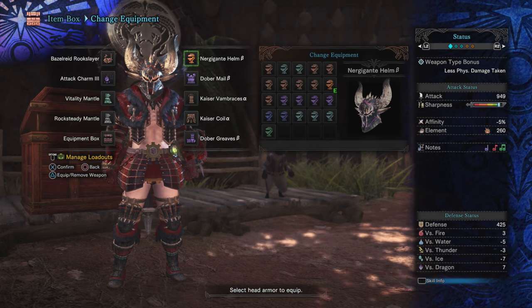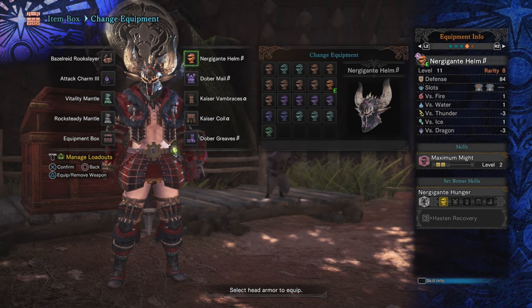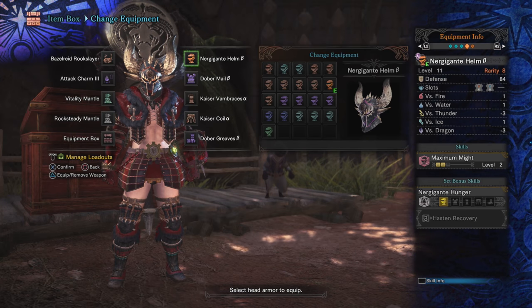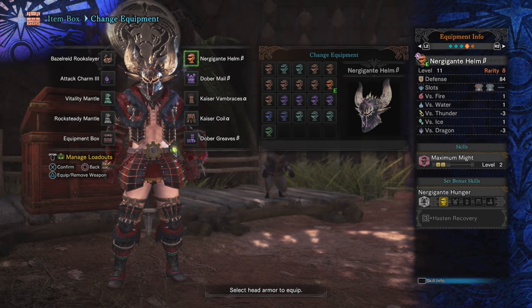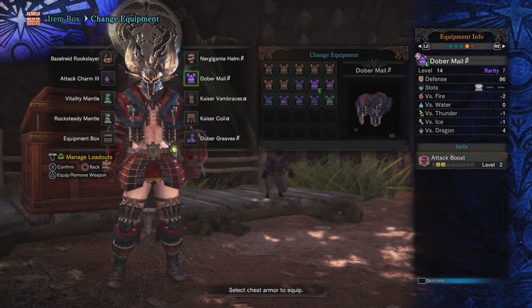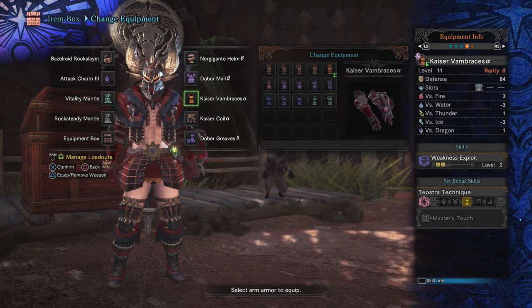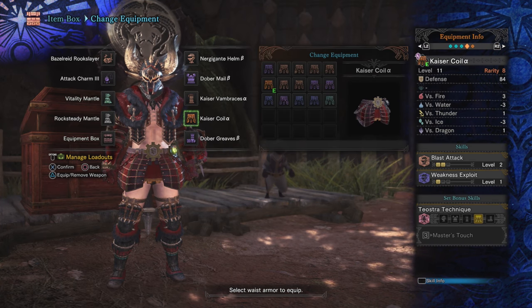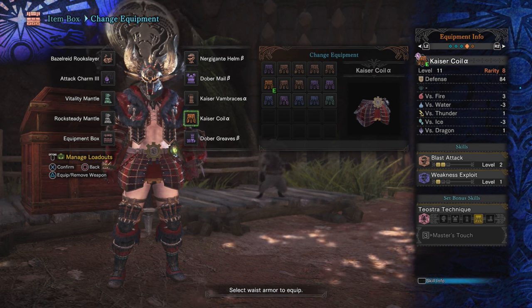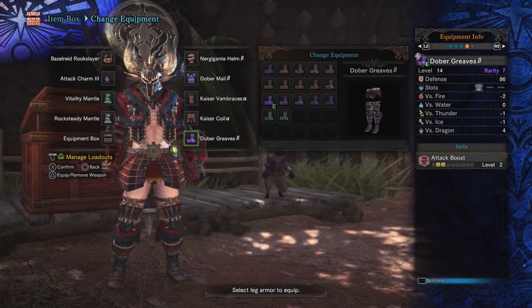Moving on, Nergigante Helm Beta — pretty standard choice. This thing has two points of Maximum Might, which is an excellent pickup with the Hunting Horn. The only time we use stamina is during a dodge, so it's basically a permanent 20% affinity. We get two level one decoration slots. Dobromail Beta, getting us a little Attack boost as well as a level three gem slot which we'll need for Handicraft. Kaiser Vambraces Alpha, picking up those two points of Weakness Exploit plus a level one gem slot. Kaiser Coil Alpha, picking up our third point of Weakness Exploit as well as two points in Blast Attack. And the Dobrogreaves Beta for two more points in Attack Boost, plus another level one decoration slot.